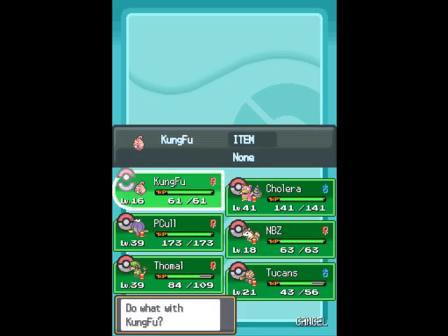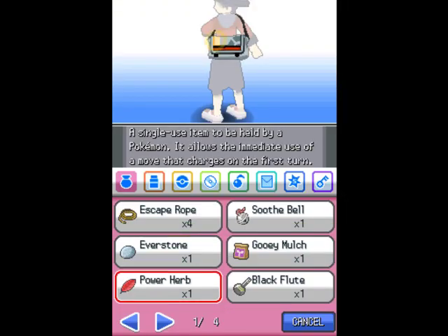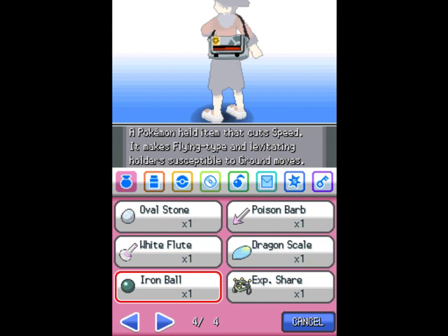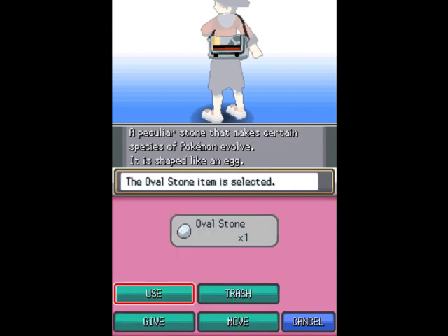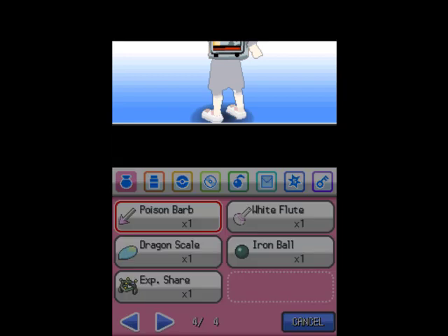Next on the list, we're going to train this Happiny over here — Kung Fu. Because he's a baby, and you get them all the time. What you need to basically do is give it an Oval Stone and evolve it in the daytime, so that's precisely what we're going to do.